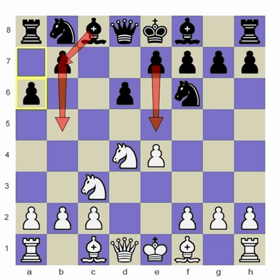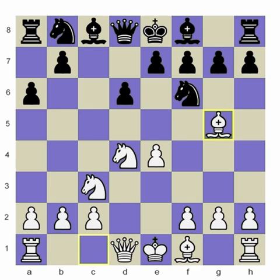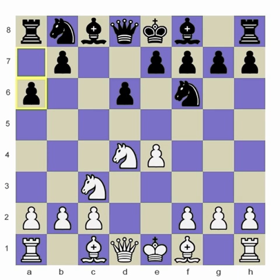This b-pawn could attack the knight on c3. So there are a lot of possible moves that White can do here, and I'm not going to look at all of them in this series, but I will look at some of the most testing. Some of the key moves are bishop g5, bishop e3, and bishop c4. There are other moves as well, such as f4, g3, or a4, but I don't think any of these really pose much of a problem to Black.